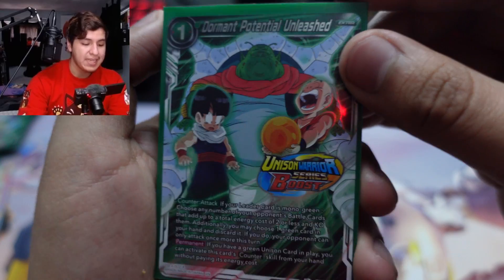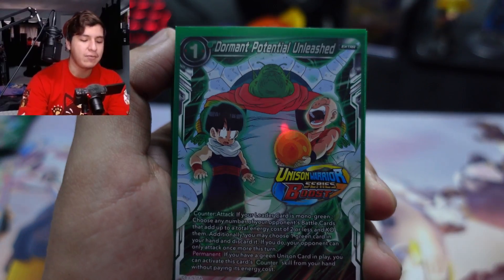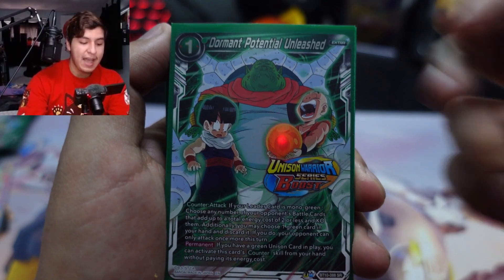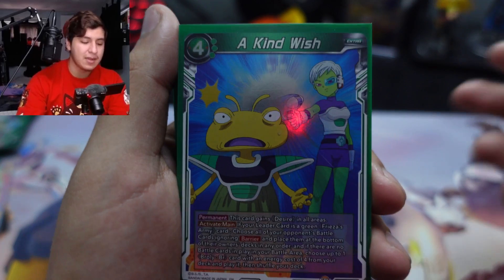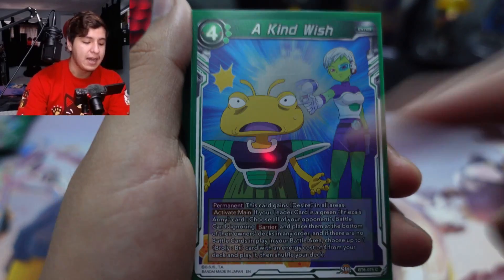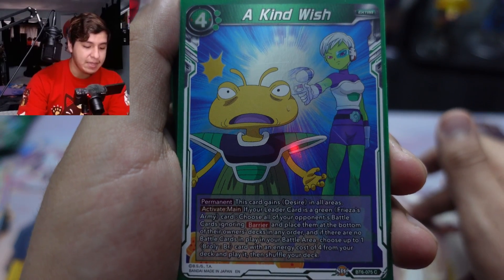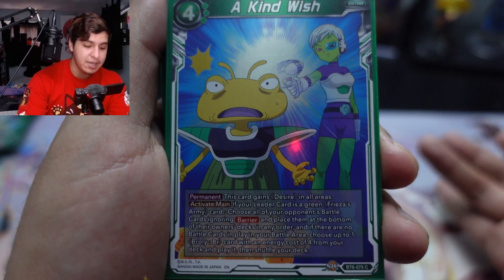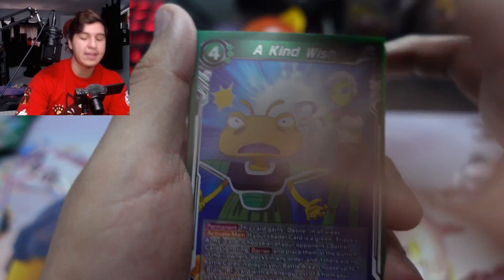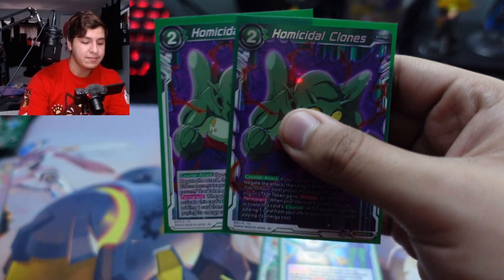I run one Dormant Potential just in case you can't go up the chain on turn two and you have one energy standing — use that to survive the next turn. If the game goes a little longer and they have a big board, tap four, choose all battle cards ignoring barrier, place them at the bottom of the owner's deck, and play a four-or-less Broly from your deck. I like this card a lot.